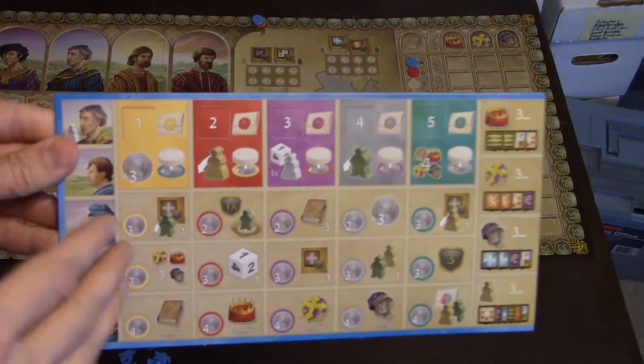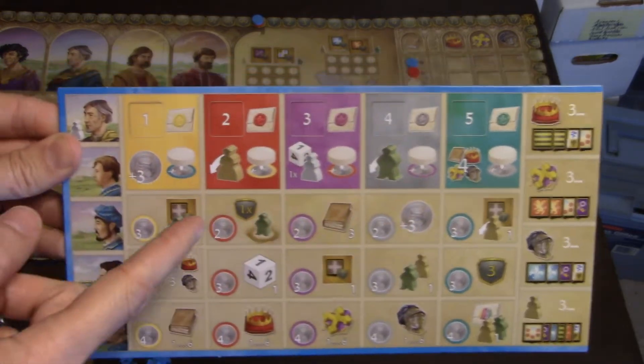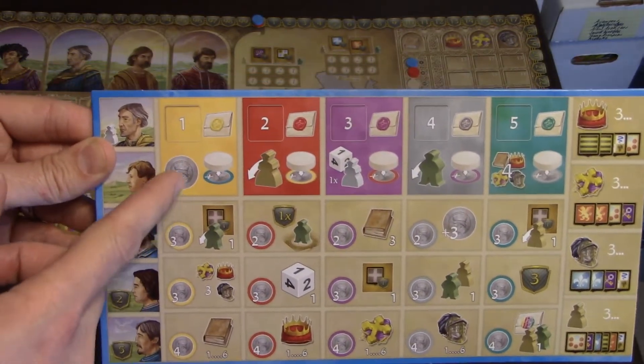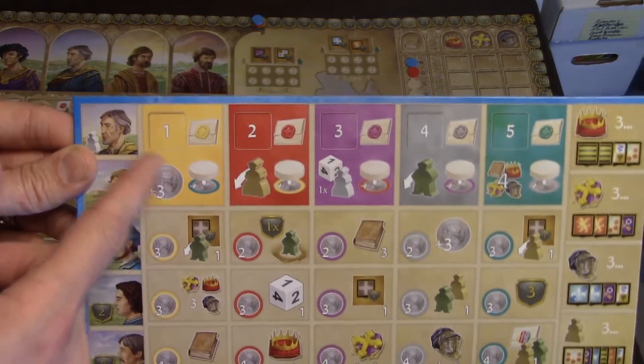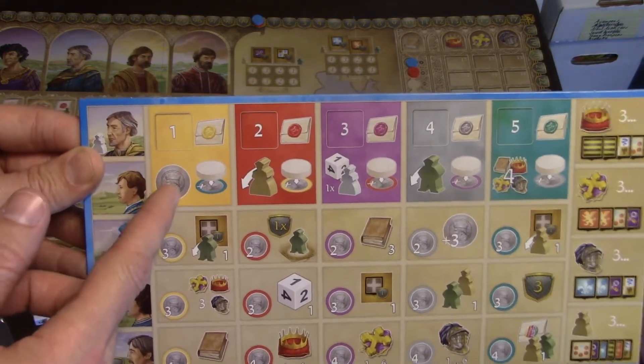The third action varies by color on the player board. The first option is to simply get three coins — money is tight in this game, so this can be important.